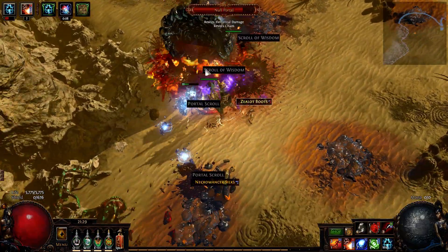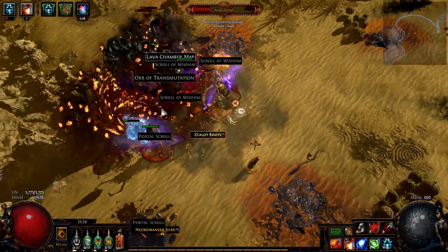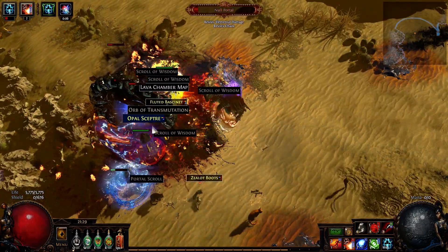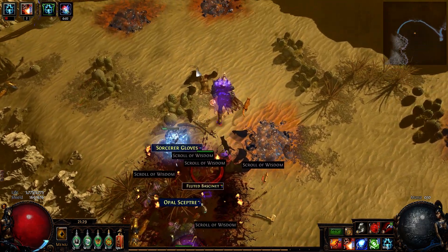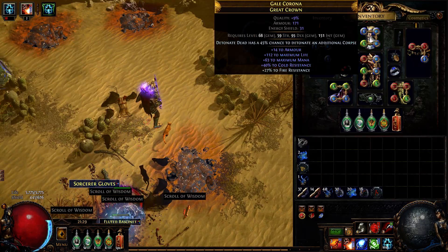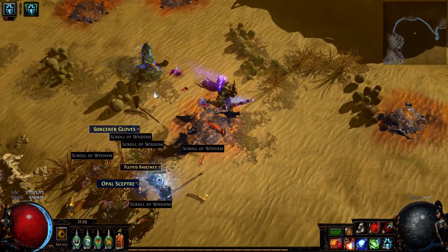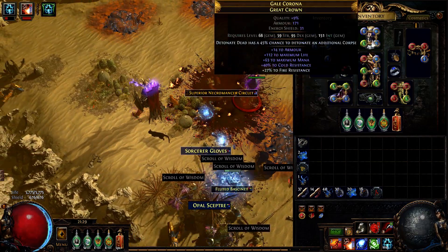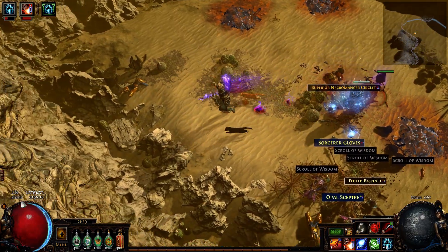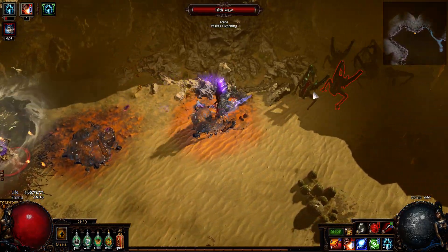As I specked out of all the crit shenanigans, I thought maybe having the Rat's Nest as a helmet is not the best idea, because if I'm not critting, why do I need a crit helmet? So I settled for another helmet that has the same enchant, but it's actually a rare and has a bunch of life and resists on it, so that finally gets me closer to the 6k life that I eventually want to have.